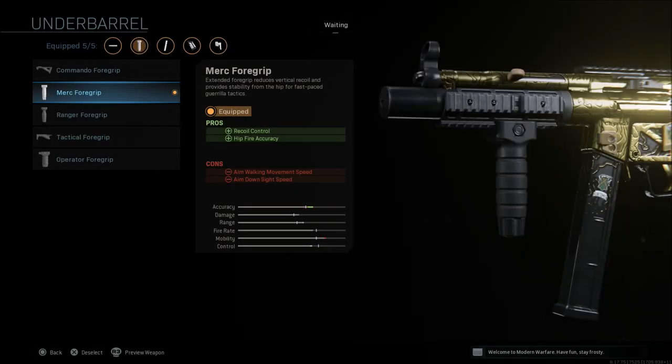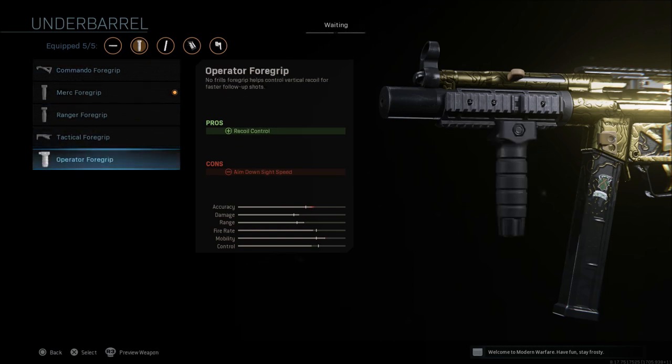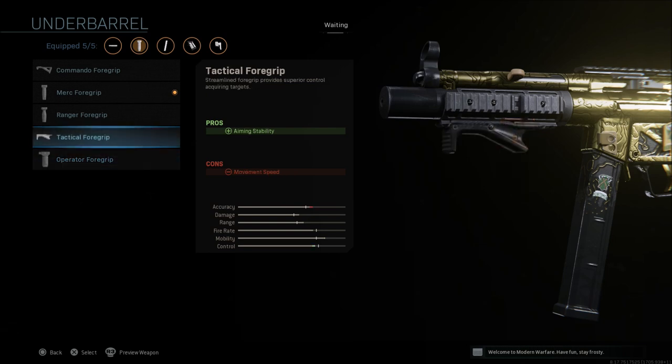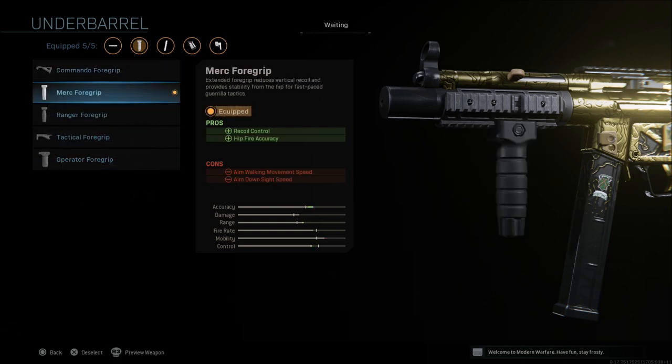Last but not least, the Merc foregrip gives recoil control and hip fire accuracy, with cons of aim down sight and aim walking movement speed. You could also go with the Commando, the Ranger — any of these grips are decent. I'd say the Operator, the Ranger, the Merc, or the Commando are probably the best, but I prefer the Merc overall for that recoil control. It's always good to have recoil control and hip fire accuracy on a submachine gun.